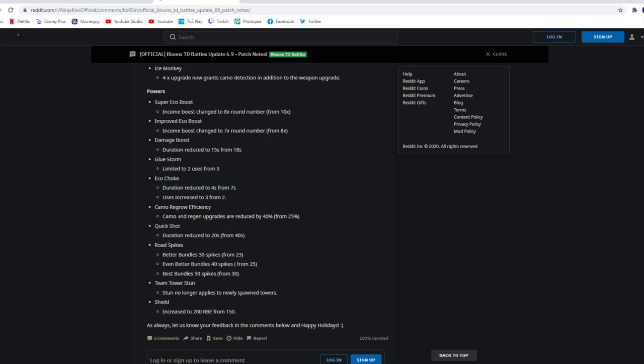Camo regrow efficiency: camo and regen upgrades are reduced by 40% from 25%. It's still kind of useless, but fair. Quick shot: duration reduced to 20 seconds from 40 seconds. The quick shot used to be available for so long — now it's only going to be 20 seconds once activated. Even though it's still not going to make much difference since people can just wait and use it a little later.